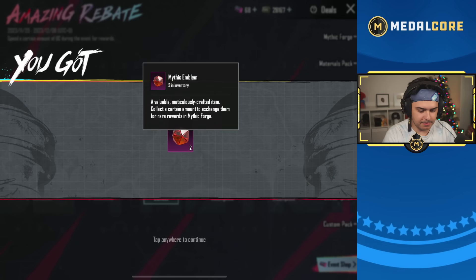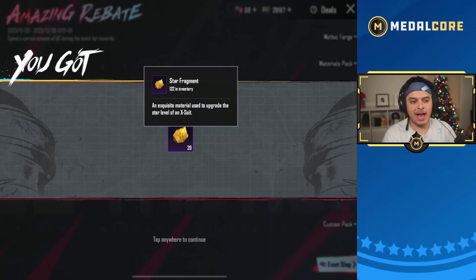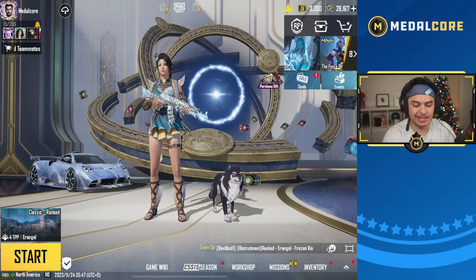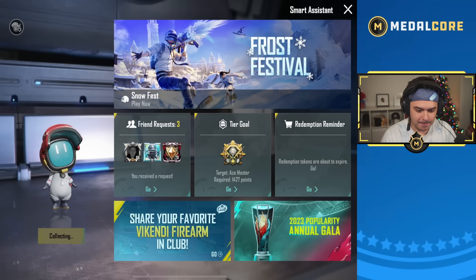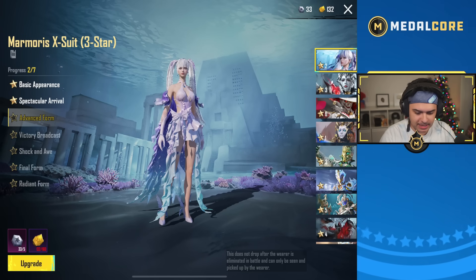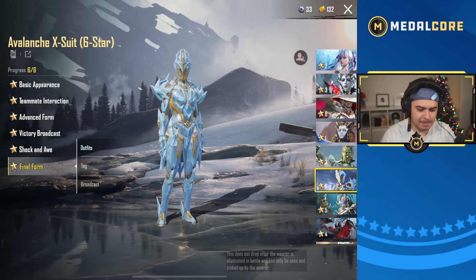Got some mythic emblems — I have three now. Our EX suits are going to be crazy: three new seven-star EX suits and a brand new EX suit coming out soon. They're posting about it on social media, so it might even be tomorrow. Though there's no seven-star listed yet, so maybe not tomorrow.